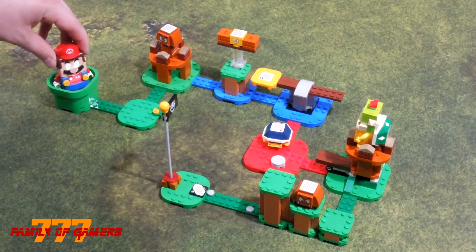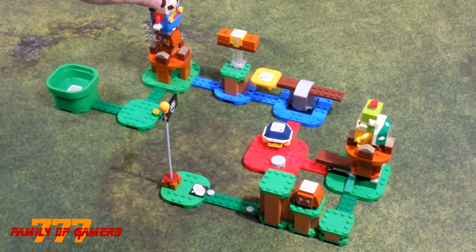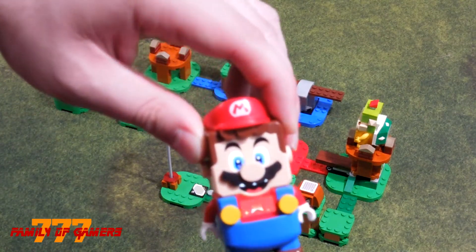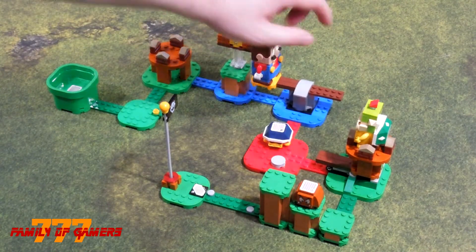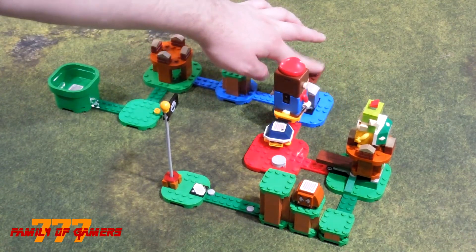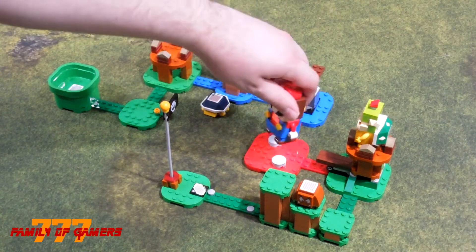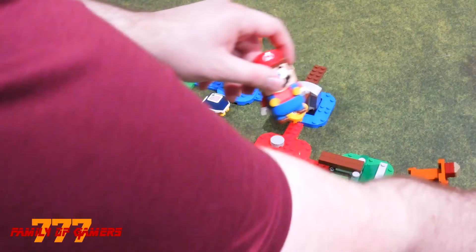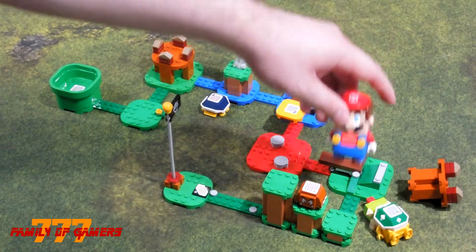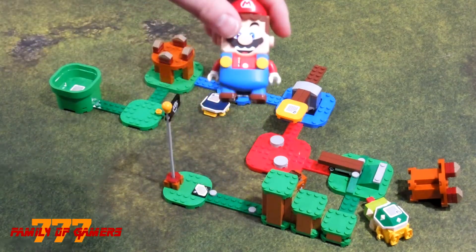Once we start the level, the phone recognizes that we've started it. We're going to go here, knock over the Goomba, come up here. Looks like we got a star block — we're going to quickly move over here, balancing on this. We're going to hit the Buzzy Beetle once. We ran out of the star. We're going to knock over the Buzzy Beetle, knock over Bowser Jr., hit him one, two, three, four, five times to get a bunch of coins. Going up here, hit the Goomba, knock him over, and end the level.